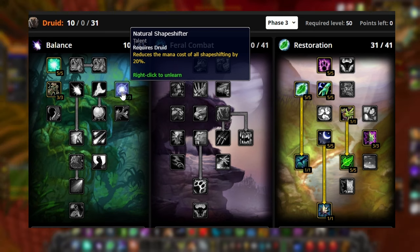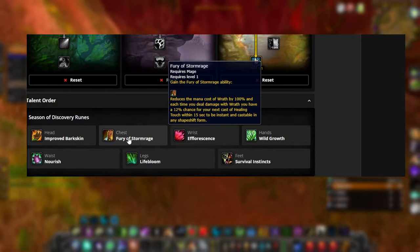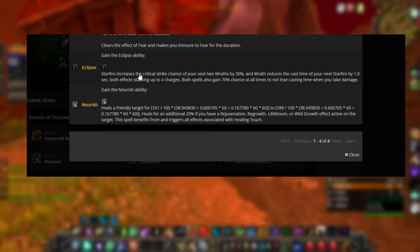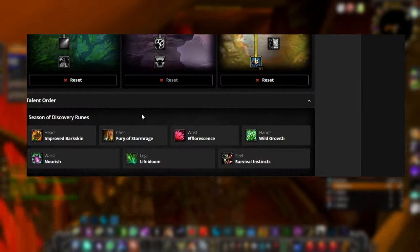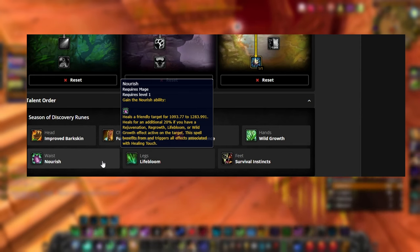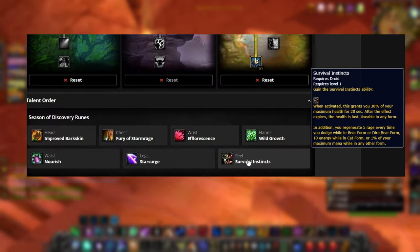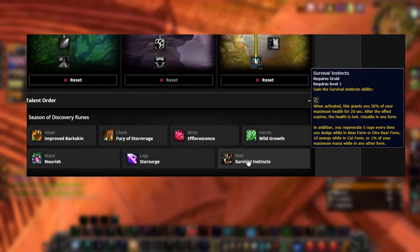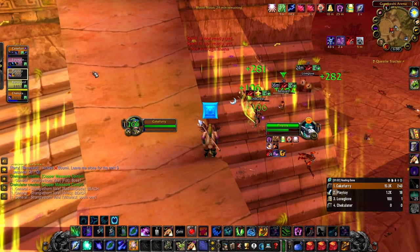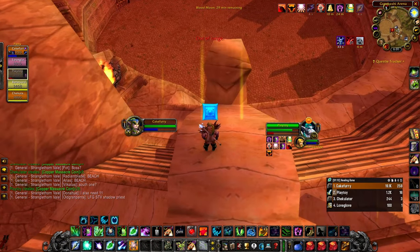For your runes: your head is Improved Barkskin, your chest is Fury of Stormrage, your wrists are Efflorescence, your hands are Wild Growth. For your waist, Eclipse isn't great and Nourish is too mana costly at about 26% of your mana pool. For legs, you can go Lifebloom if focused on healing or Starsurge for some damage. For feet, take Survival Instincts — it grants 30% of your max health for 20 seconds. If you're getting targeted heavily, pop into bear form, cast Survival Instincts, then cast Frenzied Regeneration, and that should keep you up along with HoTs on yourself.